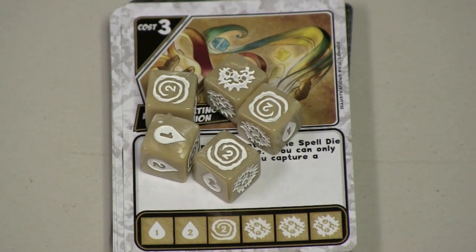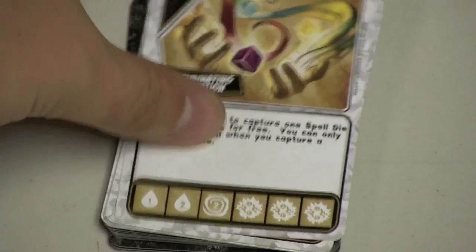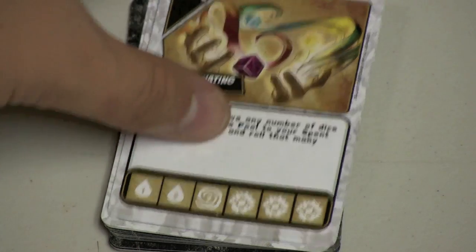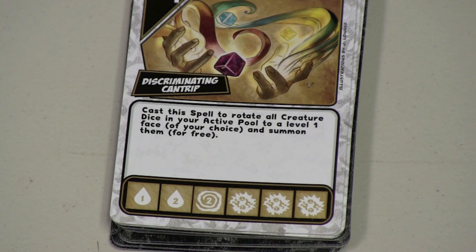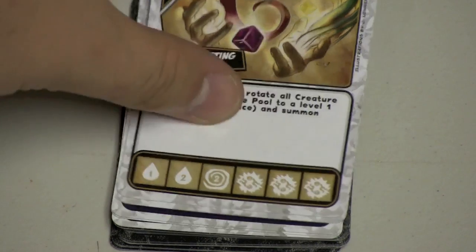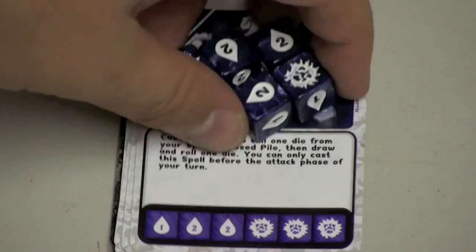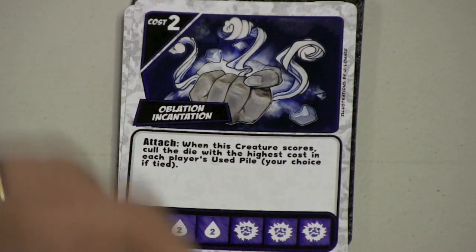This is a nice spell because it has that draw-two on it that you like. And there's this one here, which is good for capturing spells and things. It's not the best of the spells, but this one I do like a lot — where you can rotate and basically use it to upgrade the levels of your creatures that are out there. That's a very handy spell to have, and when this one's out there, I try to get it a lot.